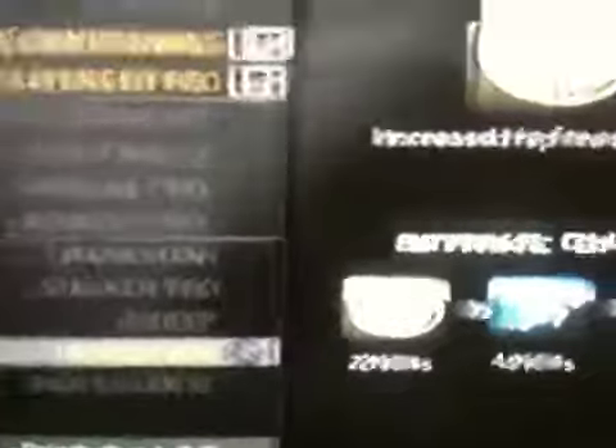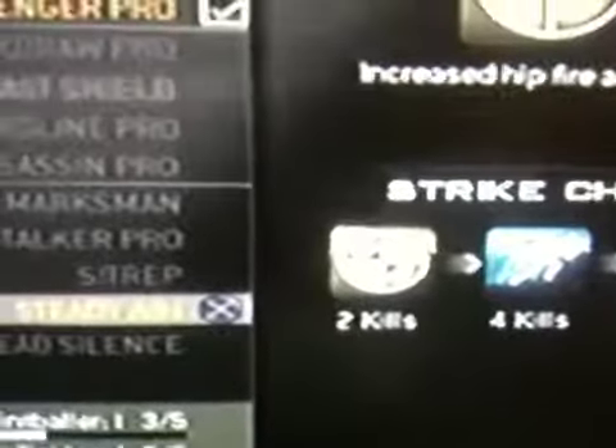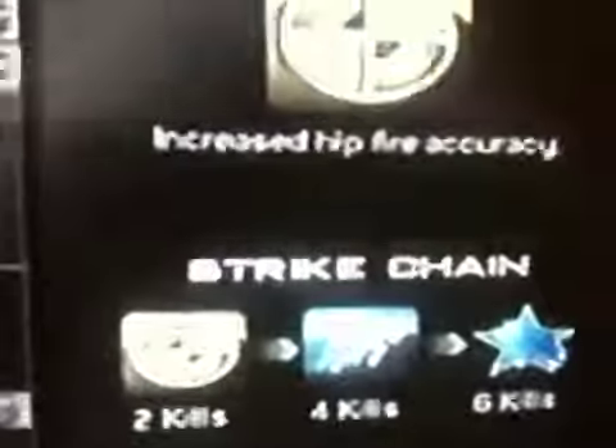What Hardline does is get you perks a kill earlier, so you get Steady Aim at one kill, then Extreme Conditioning at three kills, and Scavenger at five kills.